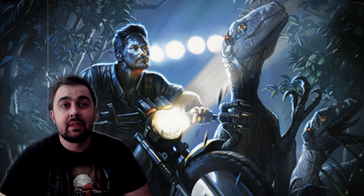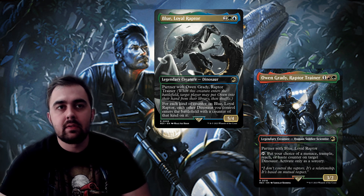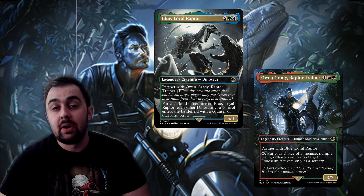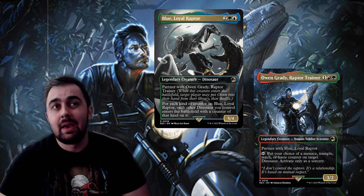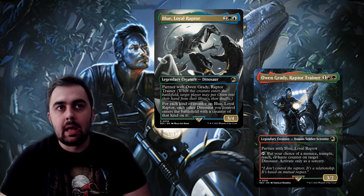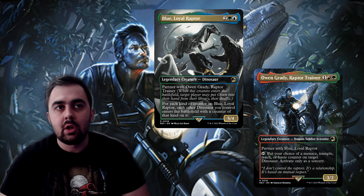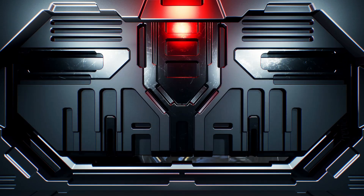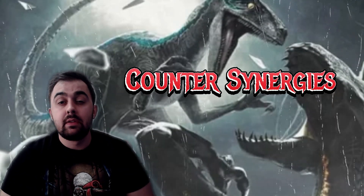I do feel like Blue and Owen are the best dinosaur commanders out there — better than Gishath or Pantlaza — because you have access to Blue, which gives you access to a lot of counter magic. In this higher-powered deck there are a lot of free spells like Deflecting Swat and Fierce Guardianship. But let's first talk about counter synergies.